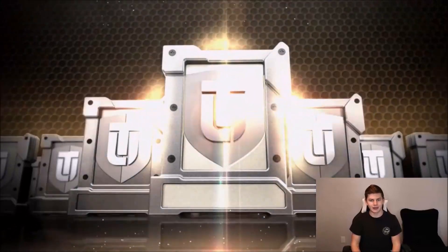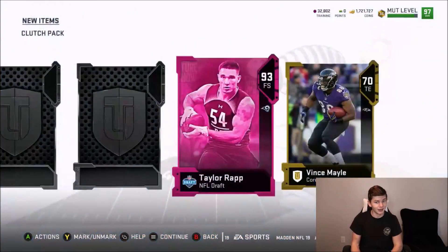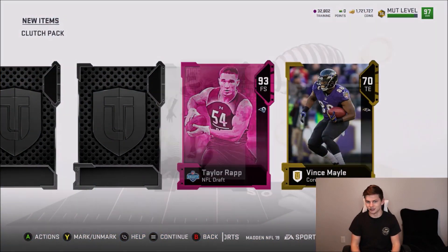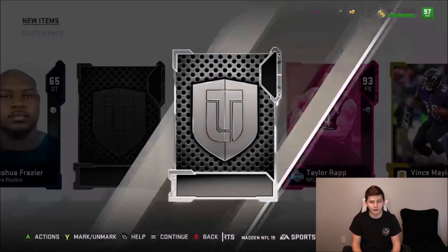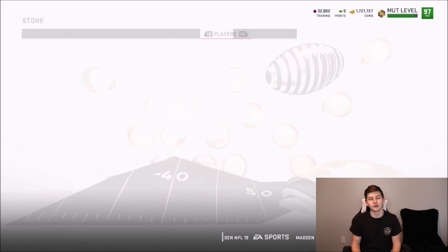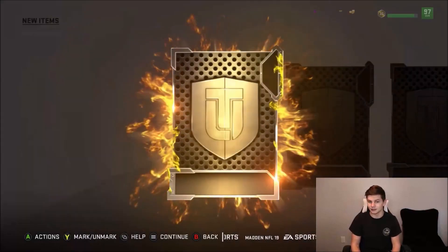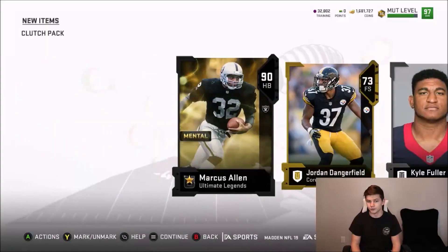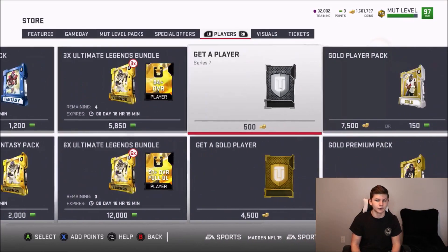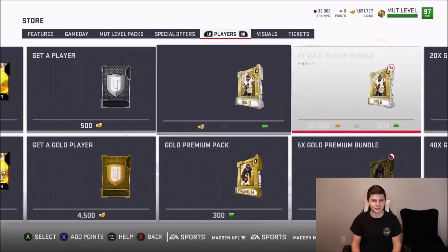We have 11 total packs to open — two special edition clutch packs, which are honestly my least favorite elite player packs. First clutch pack gives us a 93 overall Taylor Rapp; we already have one Thornhill, and Rapp has 88 speed so I won't use him, but that's 6,400 training. Second clutch pack: a 90 overall Marcus Allen and another 93 overall Taylor Rapp. Not the best pulls but not terrible. Now we have 11 gold player packs to go through.